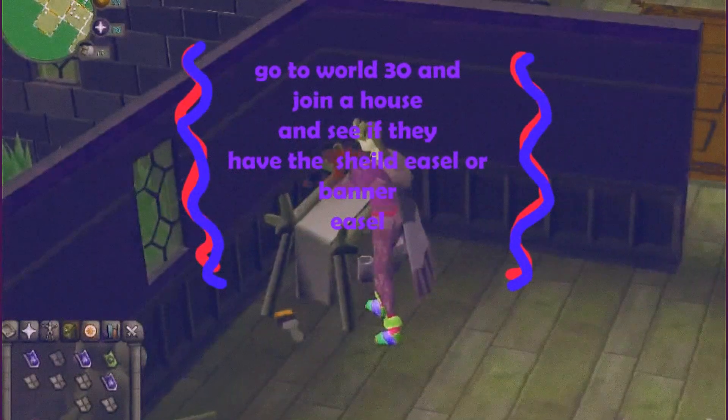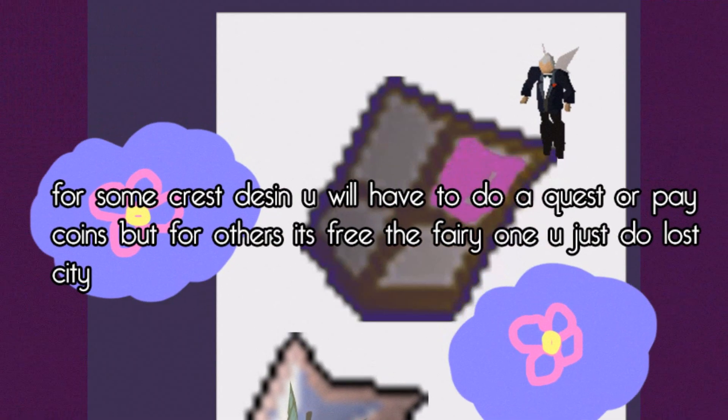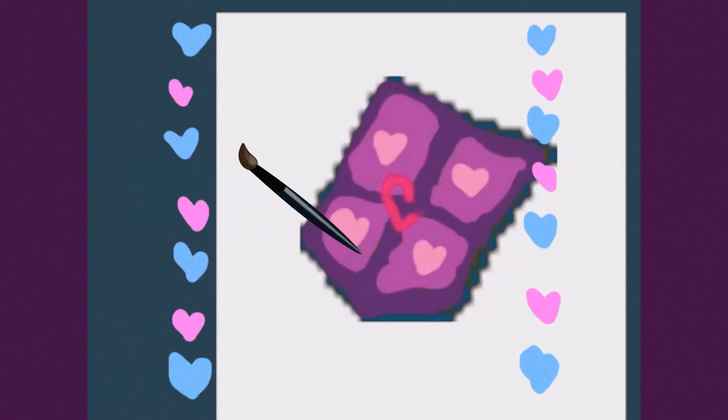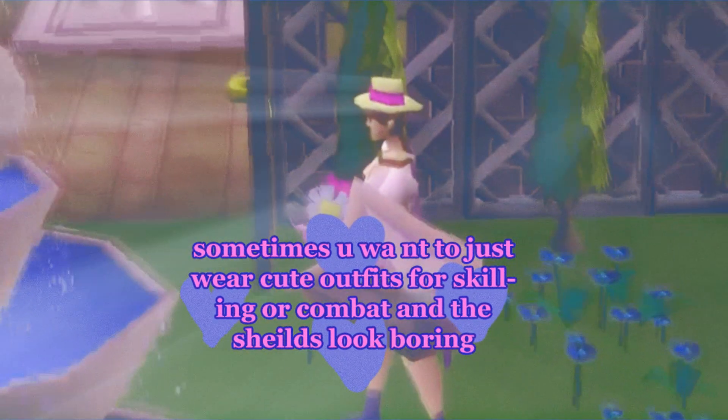Just go talk to the man with the glasses in the Falador castle and ask him to change your family crest to whichever one you want. You can also go to World 30, go to your house, and look for the banner painted desk.